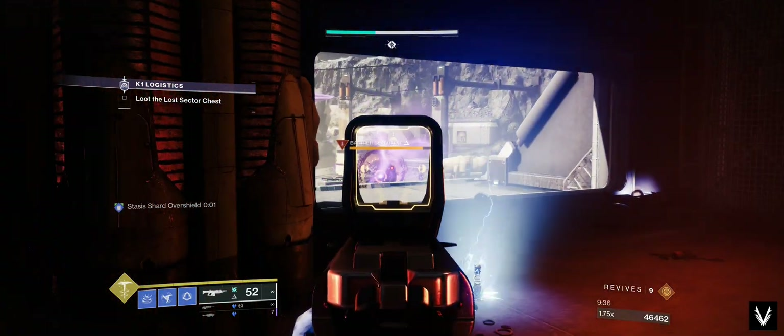Today's video is about the latest exotic weapon quest ending in the new exotic stasis scout rifle, Wicked Implement. I'll let you decide whether this weapon is a must-have for you or not, but if you want to have it in your toolkit, you should get it between now and when the Final Shape launches. After that, you'll have a really hard time acquiring it.